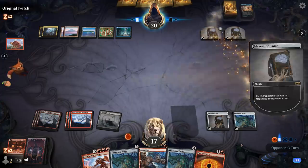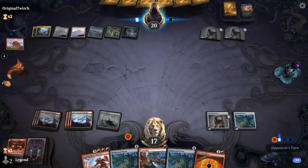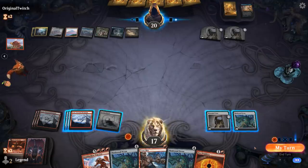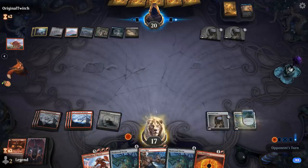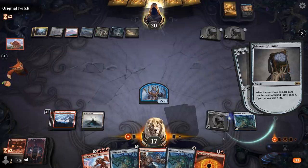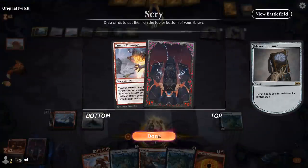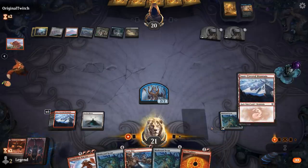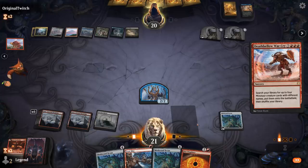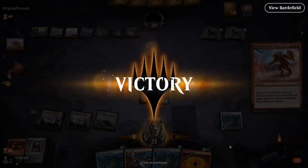Maybe Scry on upkeep to guarantee not drawing into one of our win conditions. Opponent goes digging — Field of Ruin shouldn't matter too much. We'll make a token and Scry on upkeep. They can make us shuffle with Field of Ruin, and we still need land 8 to cast Warcry. There we go — one, two, three, four — and the opponent doesn't even let the animation finish. They know what's incoming.